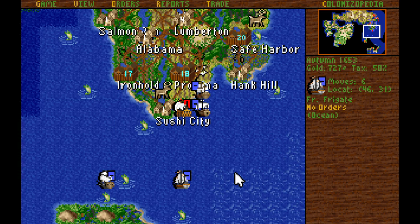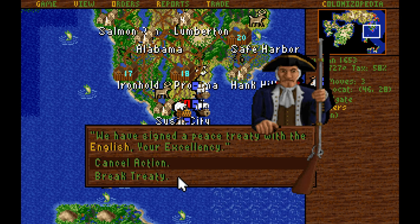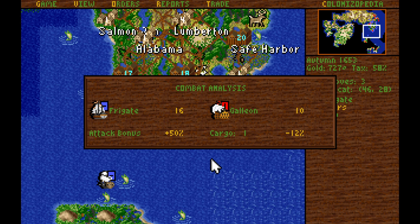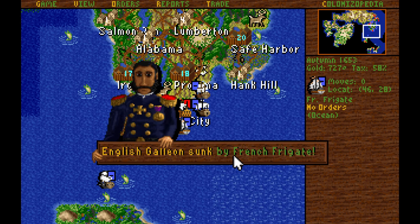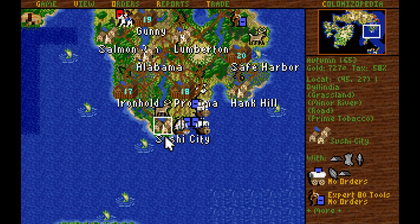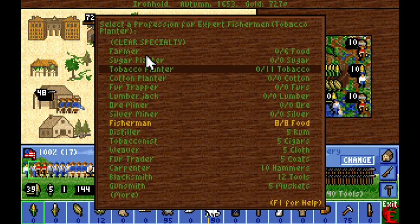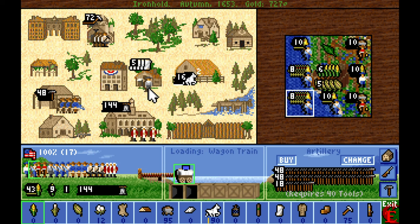Considering our consistent losses against galleons, I'm going to take the next shot using the frigate instead. We have pretty decent odds of bringing it down with a frigate. There we go — and we sunk it. Very good, I'm always happy to sink my enemy's shipping vessels. Oh wow, that was prime tobacco underneath Sushi City. I need to fix the Ironhold fishermen and the tobacco farmer.